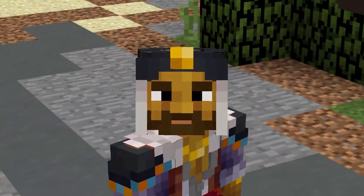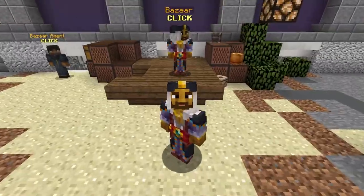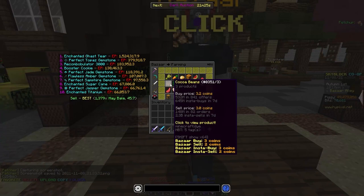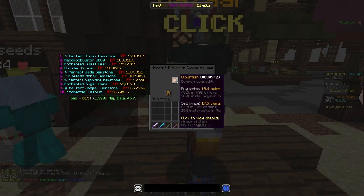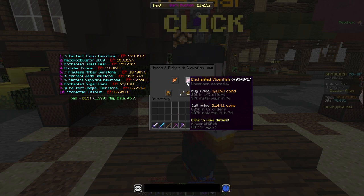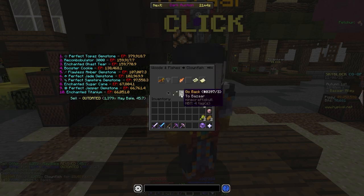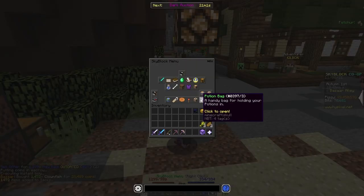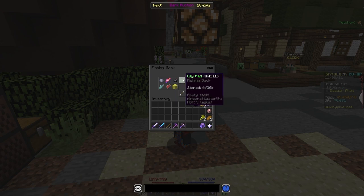So let's take a look at a flip with Clownfish. We're going to go over to the Bazaar and buy some Clownfish. Go to the fishing section and find Clownfish. You can see there's a big price disparity between Clownfish and Enchanted Clownfish. Right now we can make a decent bit of profit just turning Clownfish into Enchanted Clownfish. So we bought 29,200 worth for 628 coins, and it goes straight to my fishing sack.